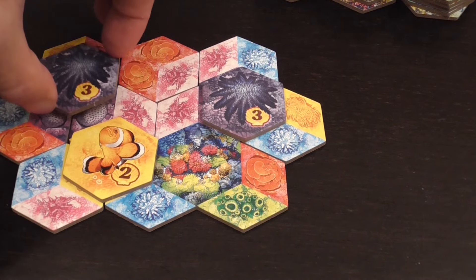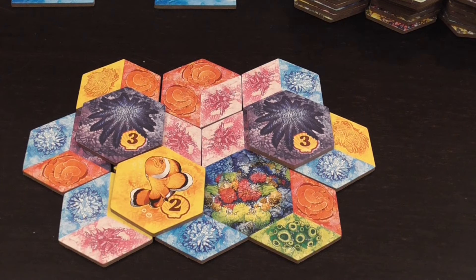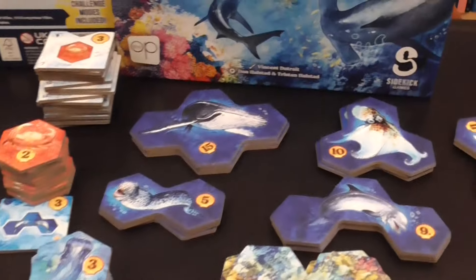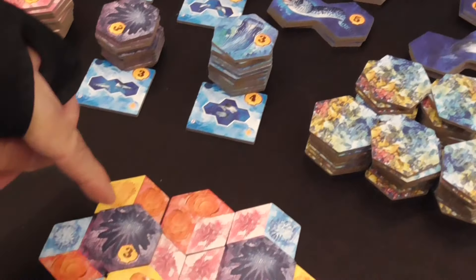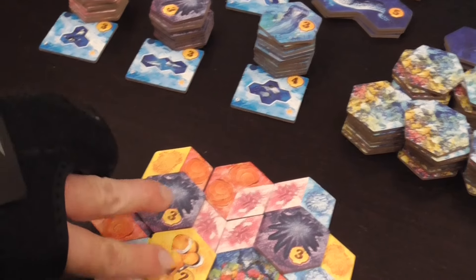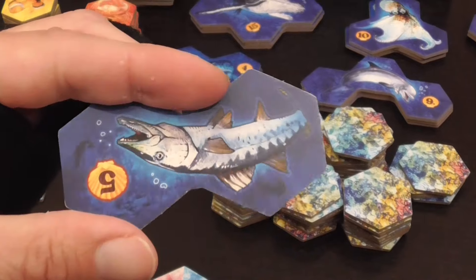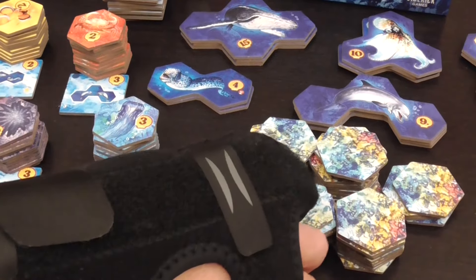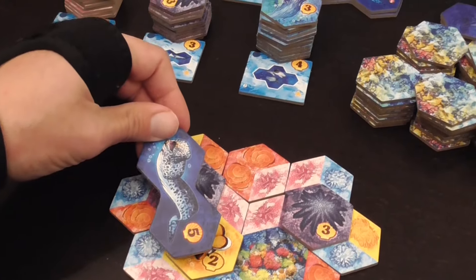When you're placing a new animal, if you're forming a pattern of multiple small animals all different from one another, you can — don't have to — acquire one of those tiles representing larger animals, matching the shape that you just created. For example, by doing so I am allowed to take this tile. It has different art on each side, but the art doesn't influence gameplay; the value printed on it does, because that will score you that many points at the end of the game.